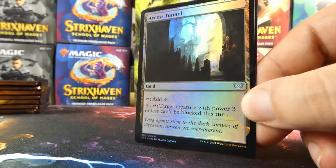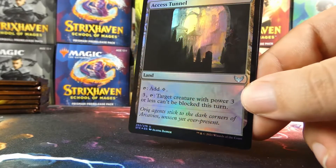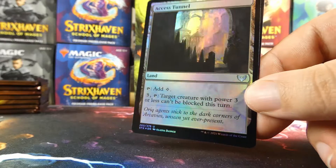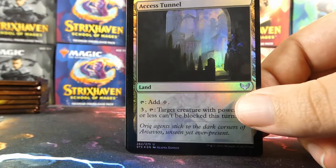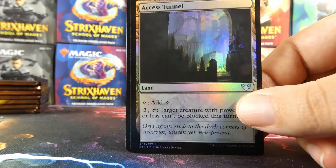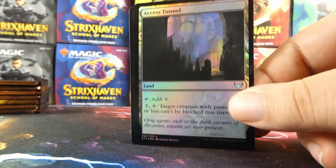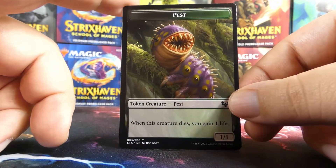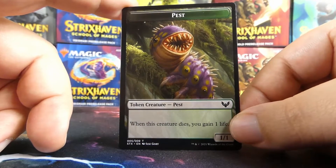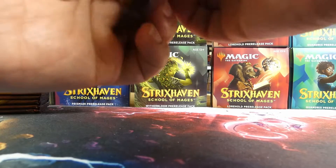They did such a great job on all these foils and arts. Maybe that's why the set is worth so much — you can tell they put so much effort into it. Two cards on the list in one pack, plus a foil Access Tunnel to set aside and look up, plus a Pest token. Now we have a Zimone pack — we already opened Zimone so now she's on the pack art as well.